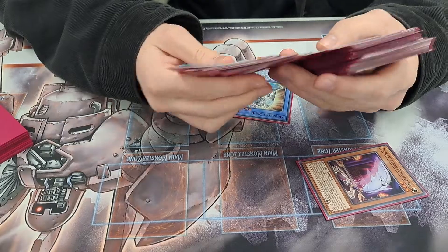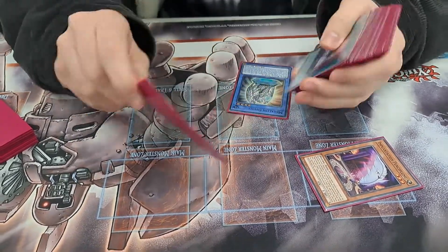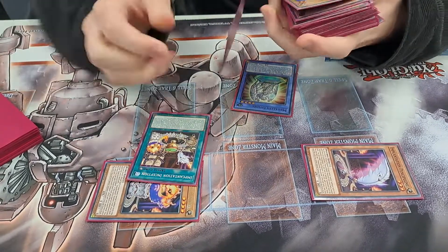This also works with Chalice Slime Ophiel — you just need a discard. You summon Candle, Candle activates its effect, add the ritual spell, the Incantation Inception.